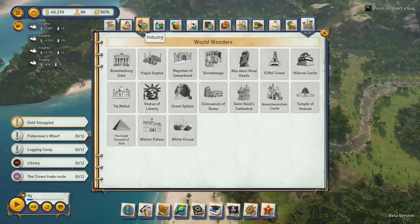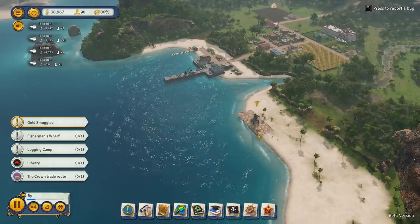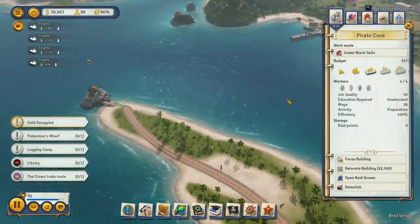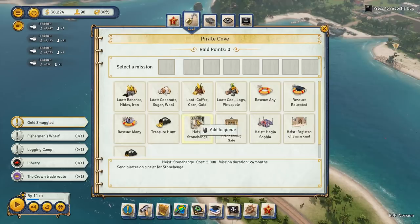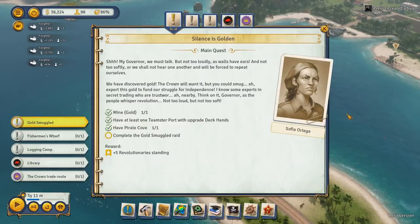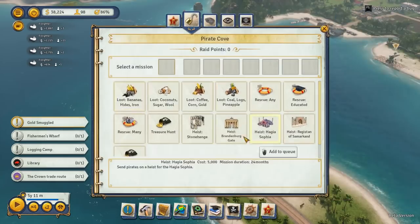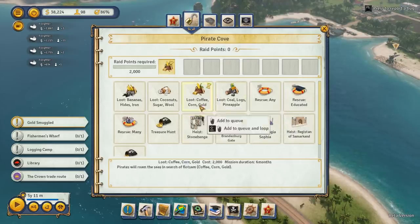Fisherman's Wharf — oh, I'll totally get that. Just how will I get it? Oh there it is, that's easy. That's actually complete. Smuggled? Complete the gold smuggled raid. Heist? You're gonna steal the Hagia Sophia? That's crazy. Gold smuggled raid — like, I'm a little bit lost on this one. Do you just want me to loot coffee, corn, and gold? If that's the case, I'll do it.